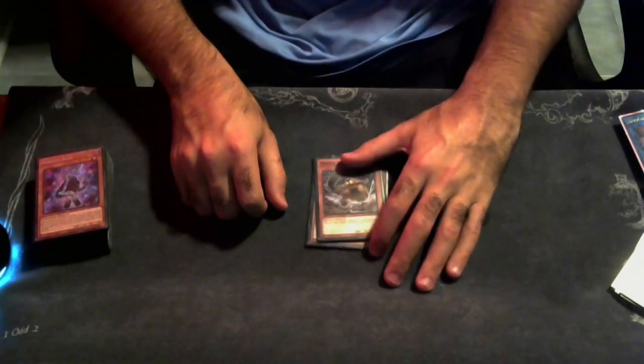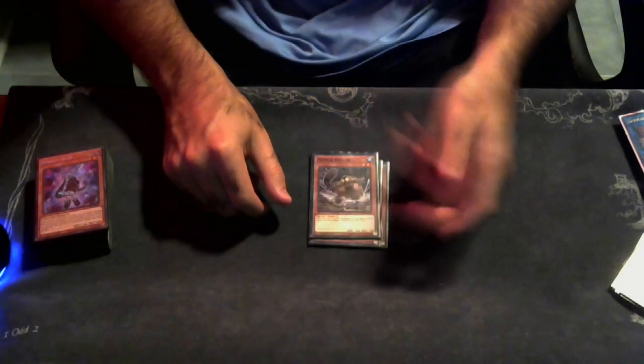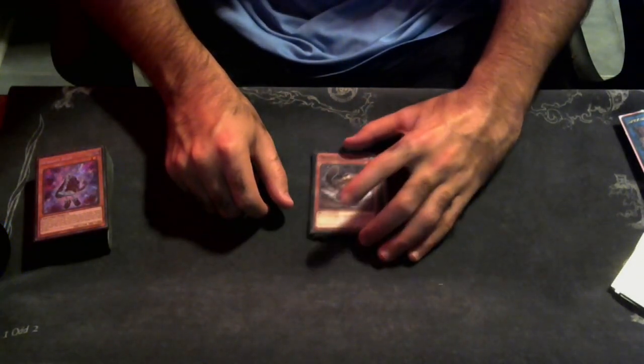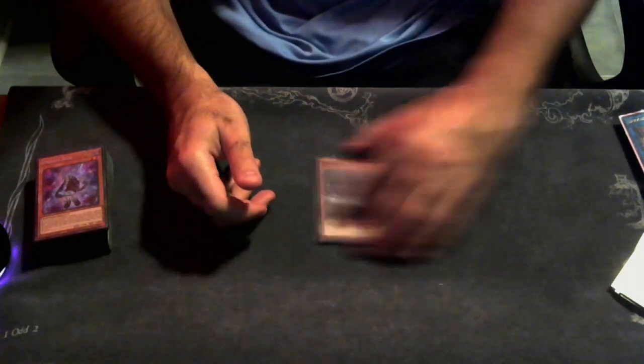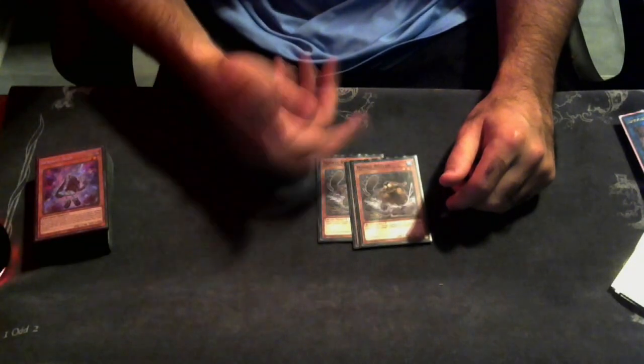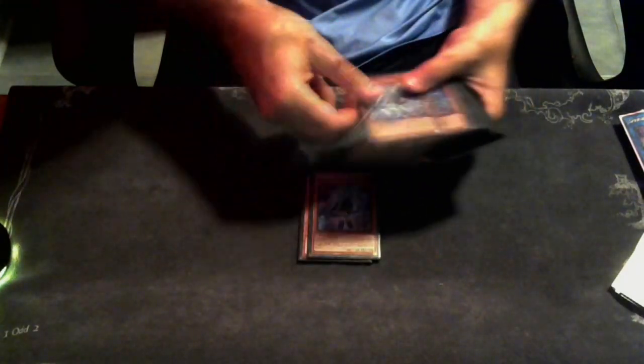Beaver is also Water, so you can get it back with Toad. Sometimes if I don't need to recur anything in my grave off Toad and I have a Beaver in grave, I'll just take that. Or I'll use Gigantic Spright going first to summon Beaver and make my board that way, so when I get rid of Toad I can use it to get back Beaver and have plays for the next turn without worrying about what I top deck.